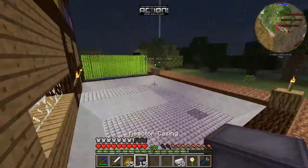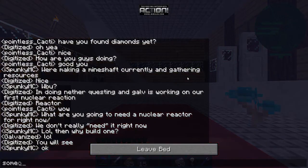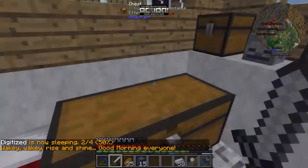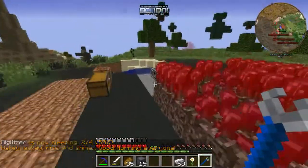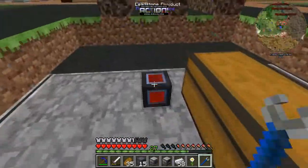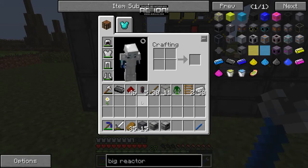Switch it to daytime real quick, and then we can go hook up our power — now we can start conserving coal because we have the nuclear reactor powering everything. If you shift right-click any of these machines it will automatically drop them. This right here is the start of building it out — we're pretty functional.